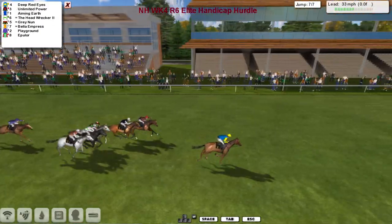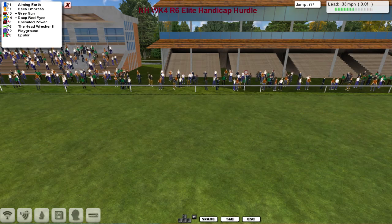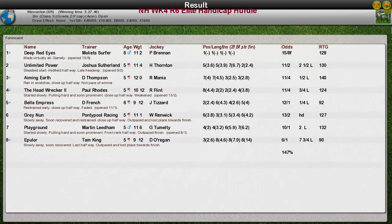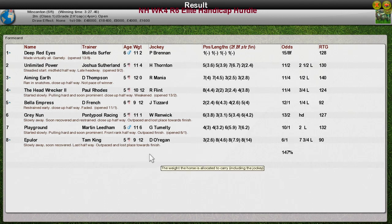Deep Red Eyes is just going to hang on and take it! Deep Red Eyes wins! Unlimited Power for Joshua Sutherland was second. Aiming Earth for Darren Thompson was third. The Head Wrecker, Paul Rhodes, fourth. And Bella Empress for Daniel French was fifth.